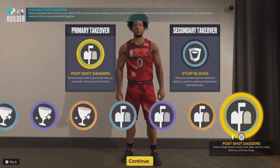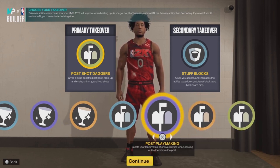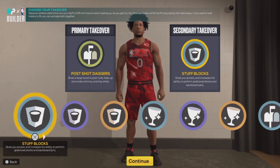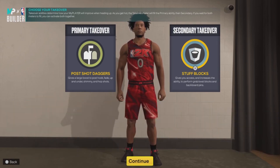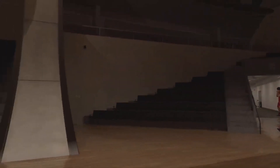As you can see on the screen, you get Rim Taker, Glass, and Post Scorer takeover options. I went with Post Scorer because you already have a high rebound rating — 99 offensive and defensive — so I wanted to get more offensive versatility and went with Post Shot Dagger so I can do fadeaways and similar moves. For secondary, I went with Rim Taker so I can defend in the paint better and get some soft block animations.